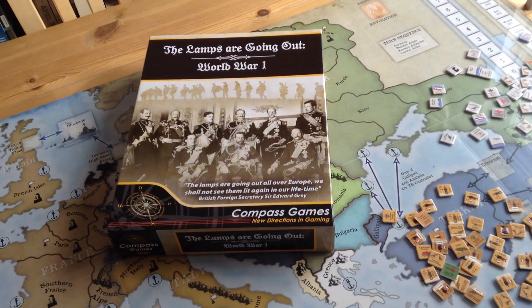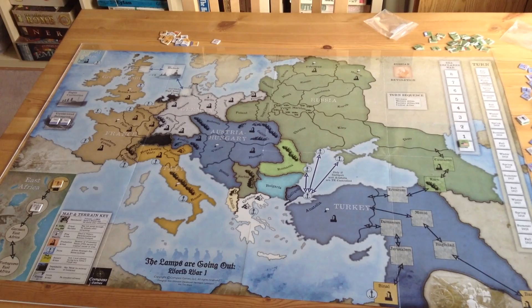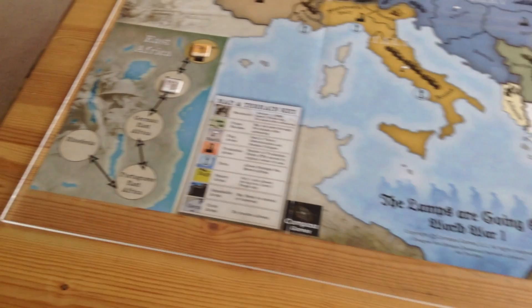We're going to take a look at the game The Lamps Are Going Out, World War I, published by Compass Games in 2016 and designed by Kirk Ullman. There's the overall board, and it covers about the same ground that Paths of Glory did. It has the Middle East, as the other game did, although it does add the East African front, which is kind of cute.